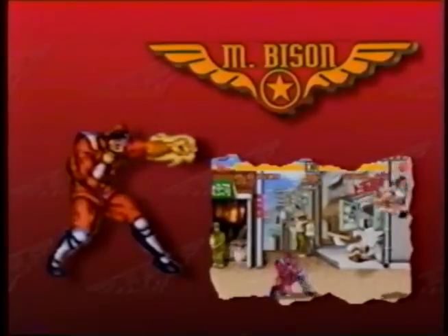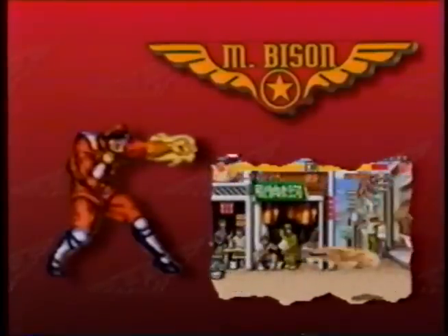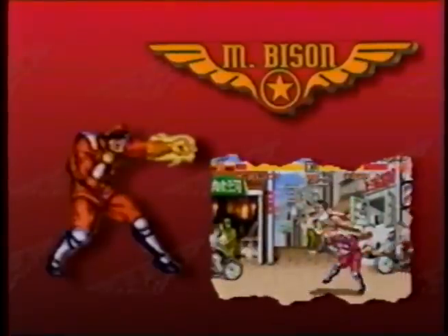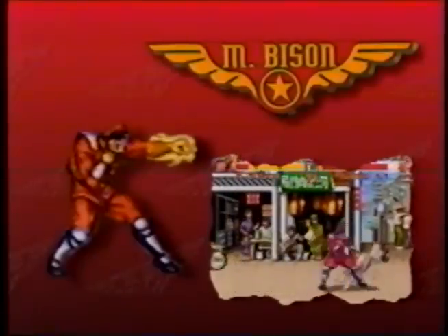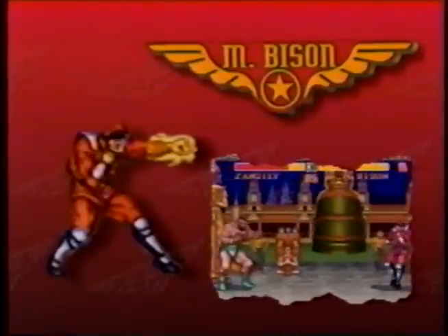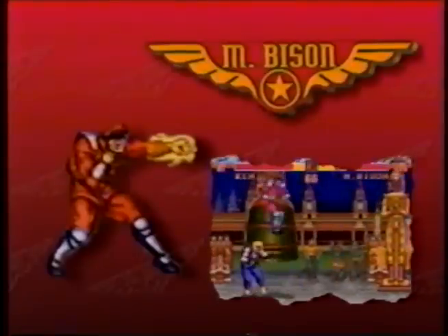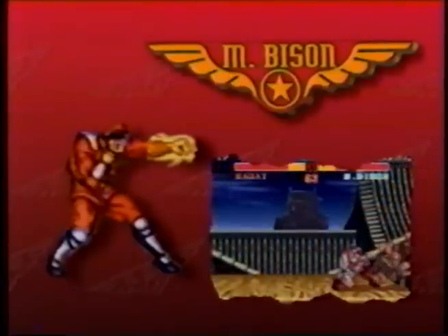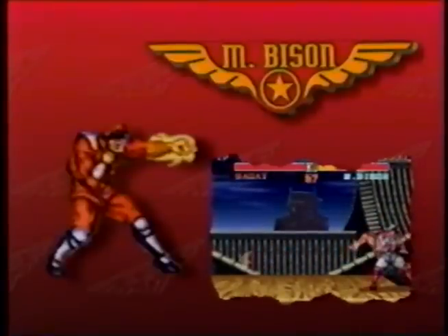M. Bison: his powers may have been diminished but he is by no means powerless. He can act as quickly as a fatal dose of venom, and his psycho crusher still incinerates his enemies. His scissor kick allows him to sail over low attacks and kick his opponents into submission. His head stomp allows him to dive towards the heads of his victims for a second crushing blow.